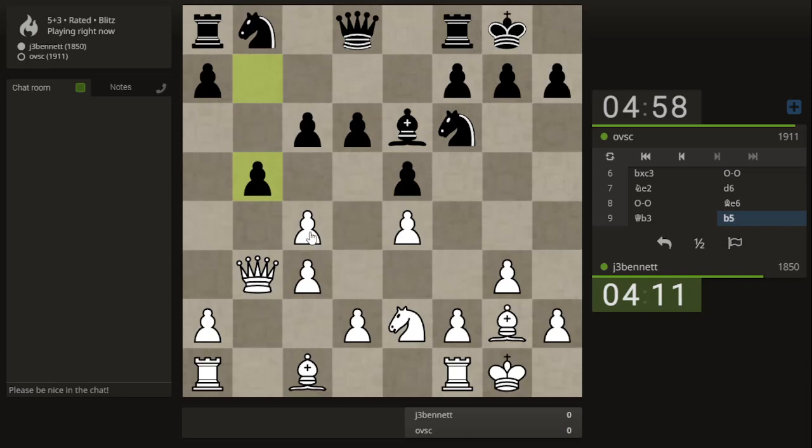Yeah, now I can take here if I don't defend it, so I'll defend it. I thought this was not any good because the queen could come in here, but his knight can move. I can't go here or here, but it can go here and then his rook is defended. So I guess I will just take that pawn.